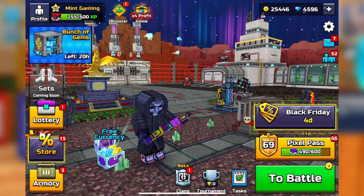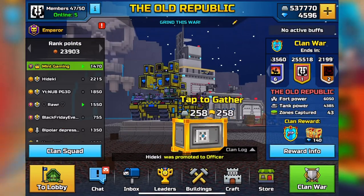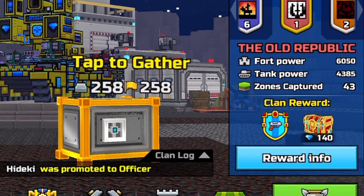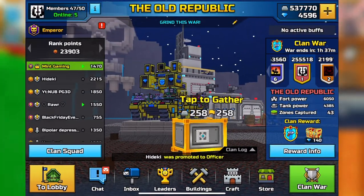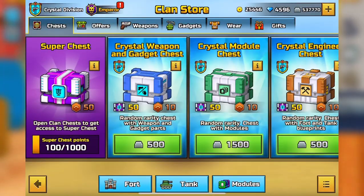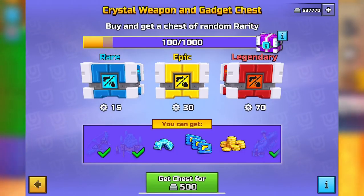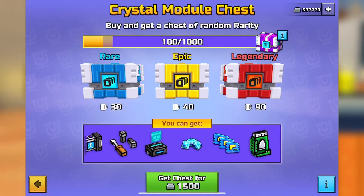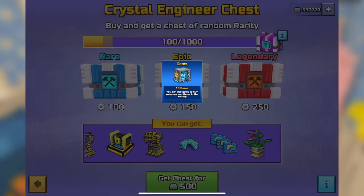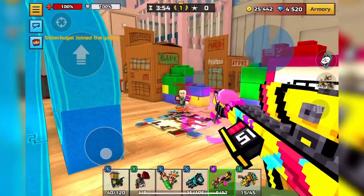The next way is by joining a clan and participating in clan challenges. My clan gets 140 gems just for winning first place. Also, once you've crafted all the clan weapons, you can spend silver on clan chests which can also give you gems. It's a small amount at a time, but it's a good way to turn extra silver into currency you actually need.